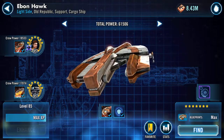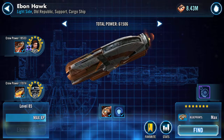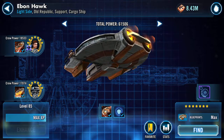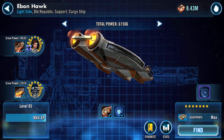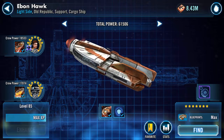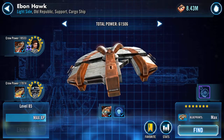Yeehaw — Ebonhawk ready to roll for anything that requires a maxed out one. Thank you for watching. Sorry that was a bit disjointed at the end, but thank you for watching.